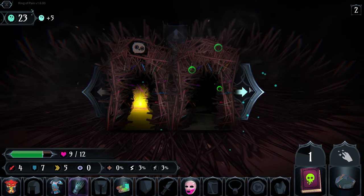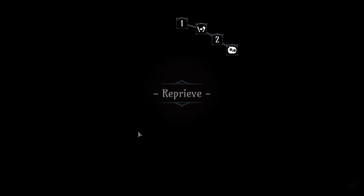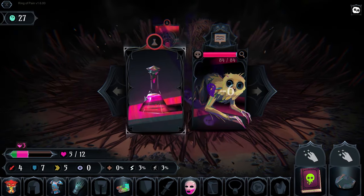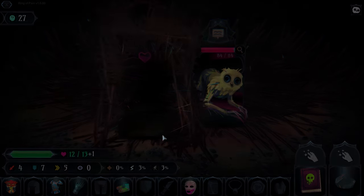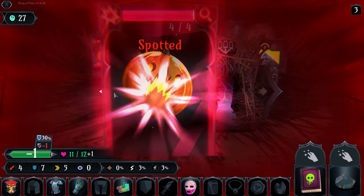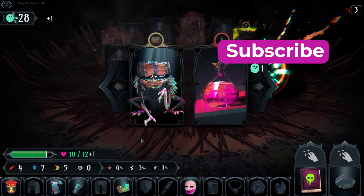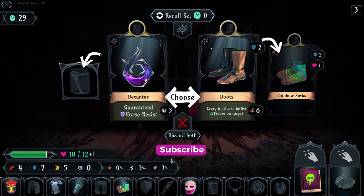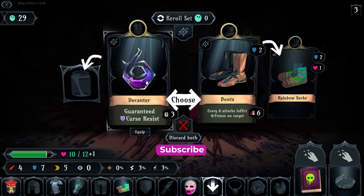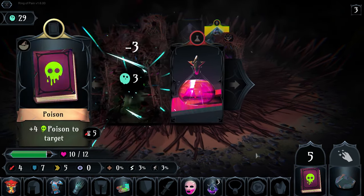This guy does zero damage to us, so I'll be back in 10 years — he literally can't hurt me. We'll take the reprieve just because it'll be a little bit of healing. We want him to explode in place. We're getting better at the whole bombs thing, it just takes a lot of brain power. A couple guaranteed curse resistances is not bad — step away and he dies.